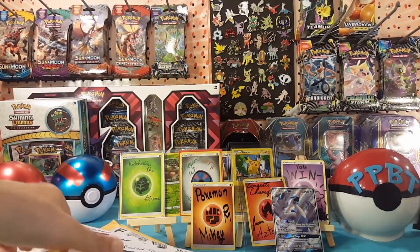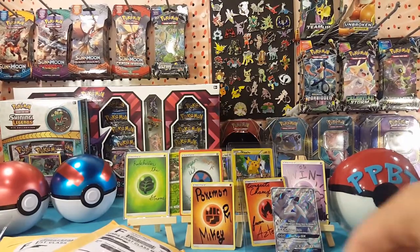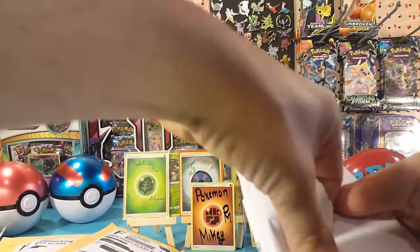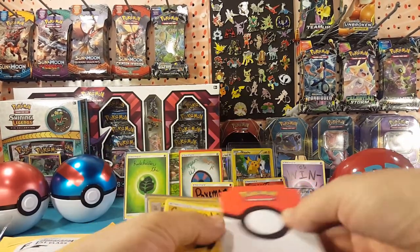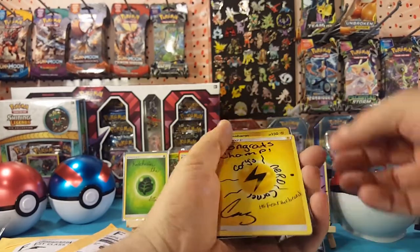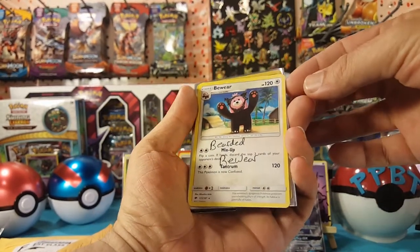Up next we have Cory's Nerd Corner. I know this is not his current profile picture or channel picture, but that is what he started off with in the tournament so that's what I have. Here we go, here is Cory's Nerd Corner. We have a divider sleeve, and we have our signed energy card: 'Congrats champ, Cory's Nerd Corner. Fear the beard' — that's his favorite thing to say — and he made up a 'Bearded Beware' for me. Very cool.